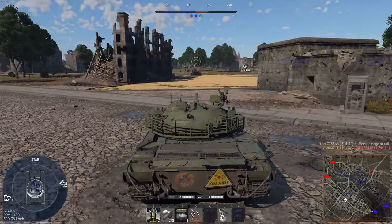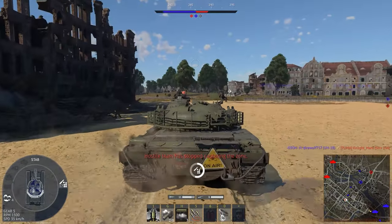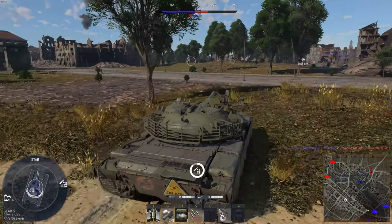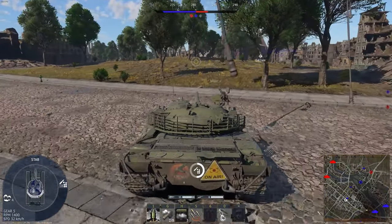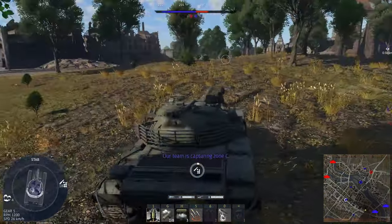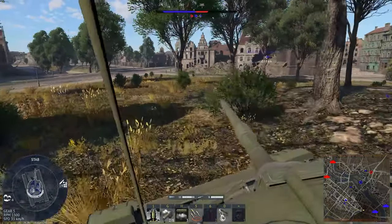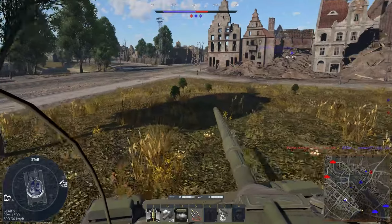An interesting helicopter choice at this particular BR, that's for sure. They were capping the C point, but it looks like a friendly UH-1 has managed to kill that off. One of my desires in this game is actually to get a nuke - I haven't managed to get one yet despite nukes being available since New Power. It's a long time to have been playing and not getting a nuke; I've come close with my Centurion 5/1.